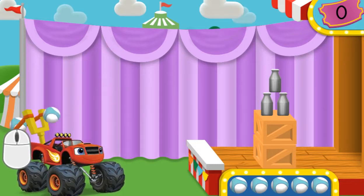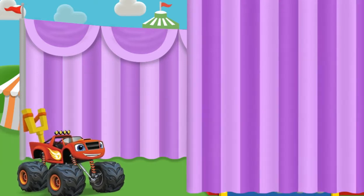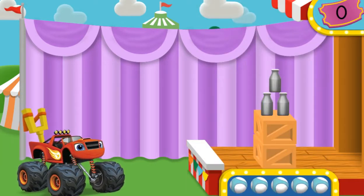Move your mouse up and down to find a trajectory that will knock down all the milk bottles. When we have the right trajectory, let go of the mouse button to launch a truck ball. Ready? Let's knock down these bottles!